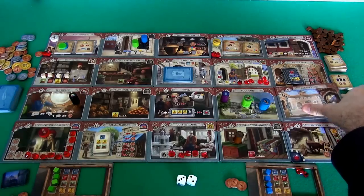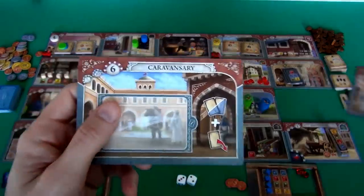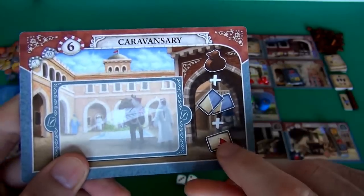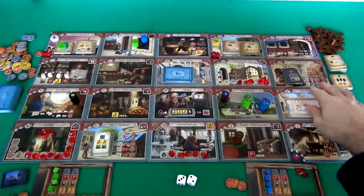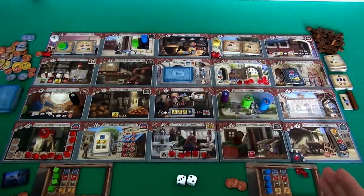The other change to an existing tile is the Caravansary. Here's the old one, here's the new one. The only difference: you still get two cards and discard one like normal, but now you also pick up some coffee while you're here, which makes this a much more attractive tile than it used to be.